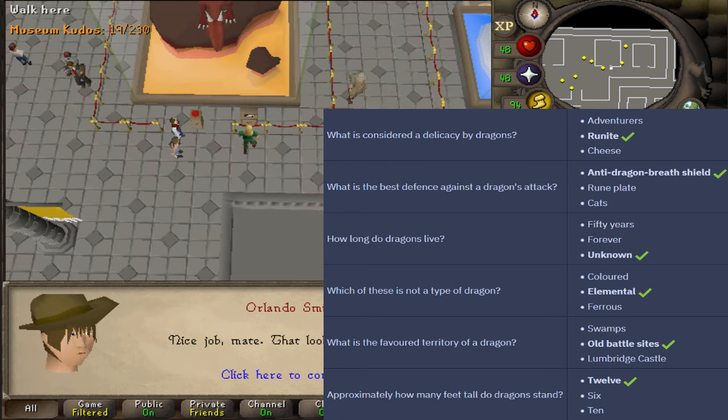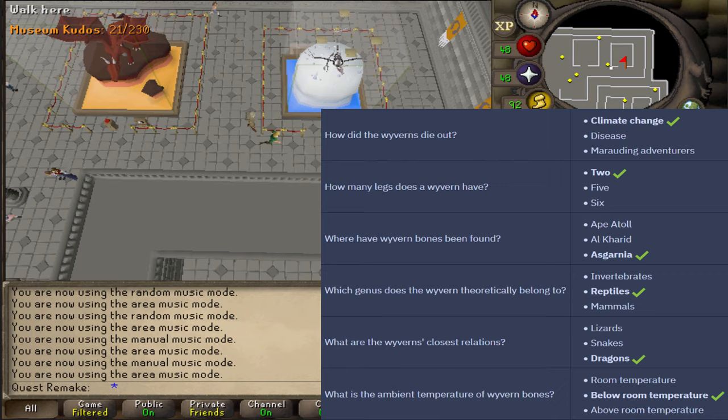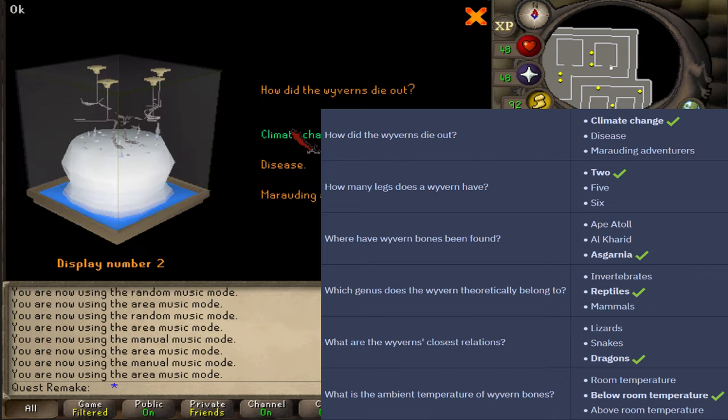Once you have gotten your first two kudos, go to the next plaque and do this with all 14 displays in the Varrock Museum basement.